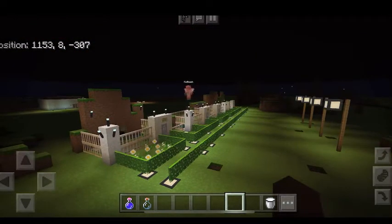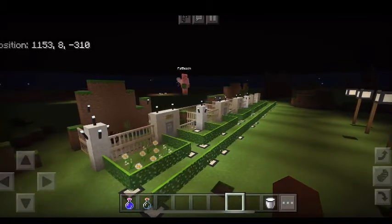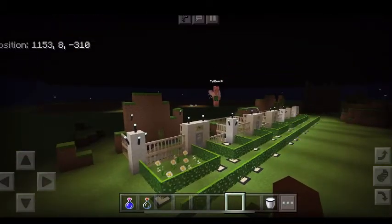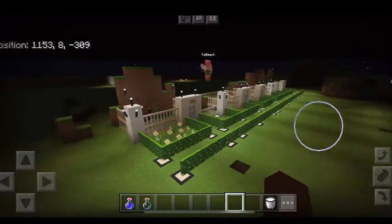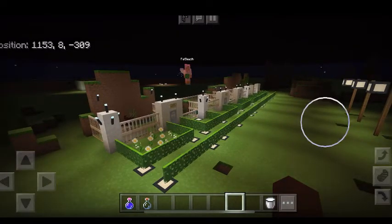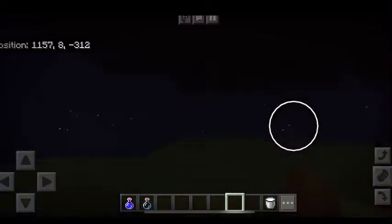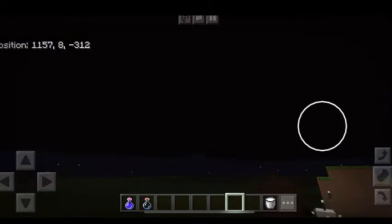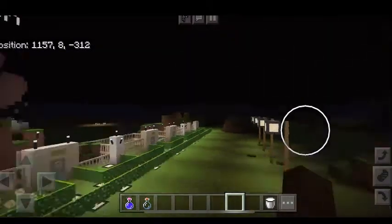This is a world that SuperCast made from a marketplace world called Rescue Zoo. What she did was she went into the ocean and dug three blocks into the ground that was under the water — the seafloor. And she found this huge area. It's basically a flatland, but under an ocean that she built on.